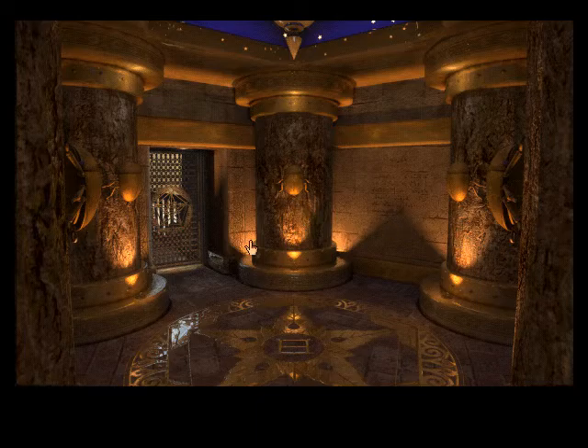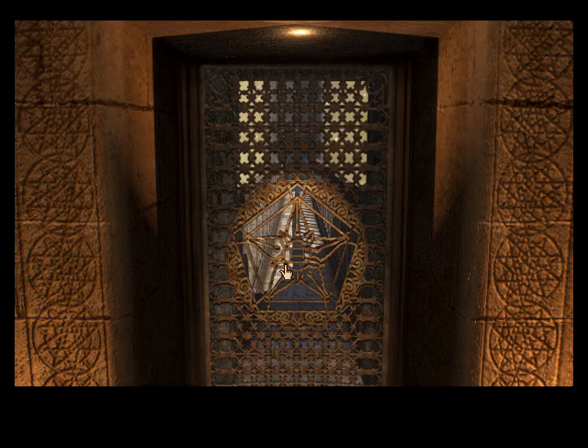There are some stairs leading down that way, and to our right there's a bridge leading to a chamber carved into that part of the island over there. This way is a round chamber which appears to have five pillars at various points in the room, and on each of those pillars are five gold beetles. There's also a giant symbol laid out on the floor in gold, with a star pattern and five books at each of the points of the star.